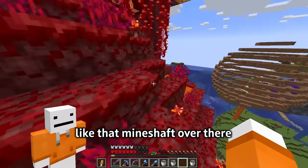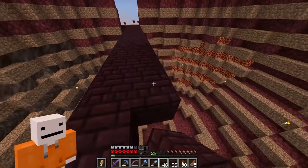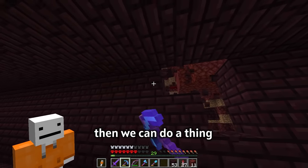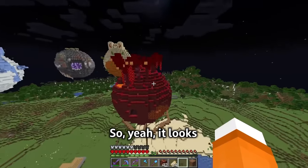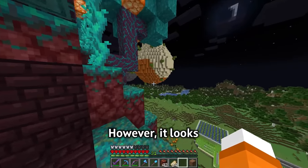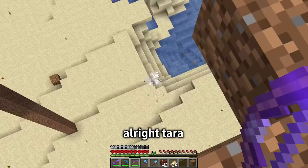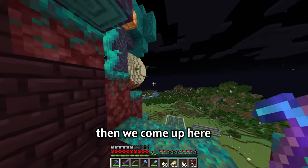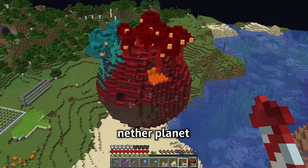I'm thinking like that mineshaft over there — doing a stronghold going through here. This looks pretty good. The fortress is looking pretty snazzy, however it looks a bit stinky from the outside. Let's get rid of all these torches. That looks better. Here's the forest part — oh my god that was close. So yeah, that's the nether planet done.